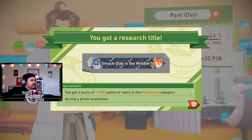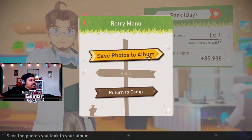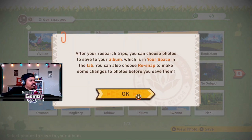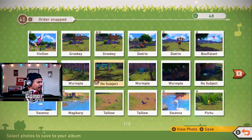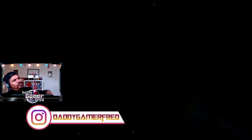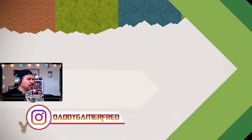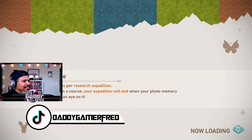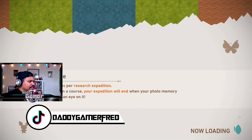You got another research title — Snap Dab in the Middle. You got a score of a thousand points in the category. Save photos to album — after your research trips, you can save photos to your album in your space in the lab, and you can choose to re-snap them. I don't need to save any of these. As long as I have them in my Photo Dex, I'm fine. None of those were something I want to re-edit. I'm pretty sure I'm gonna have to replay the game many times to get better photos.